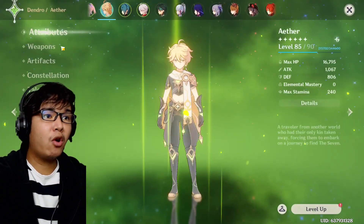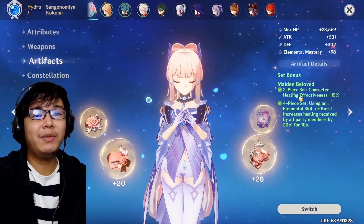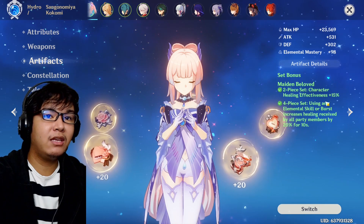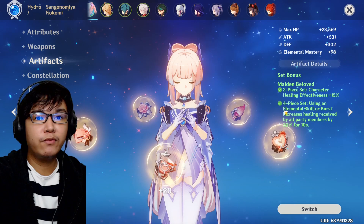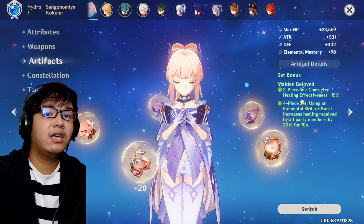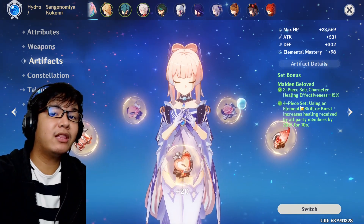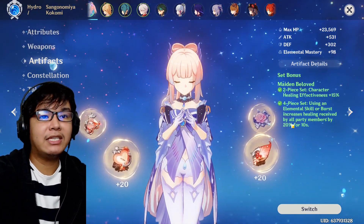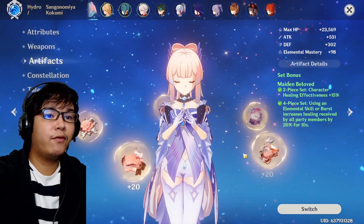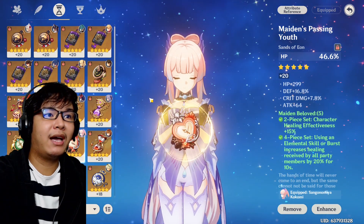With Kokomi's artifacts, the best artifact set I'd recommend is the four-piece Maiden Beloved. If you can farm those, it would be a great addition for Kokomi. The two-piece set gives 15% more healing, and the four-piece set gives 20% more healing whenever you use her elemental skill or burst.